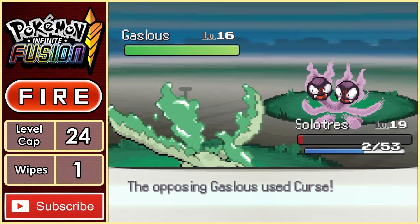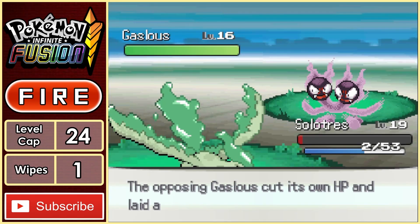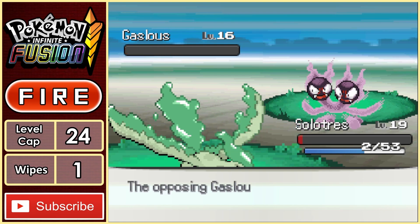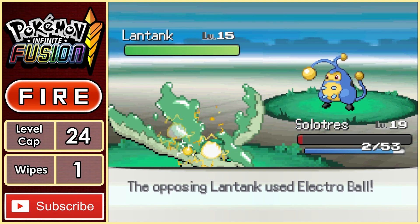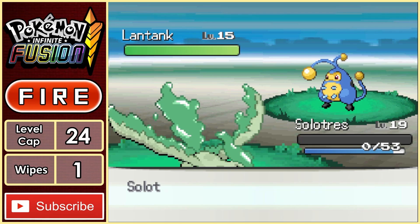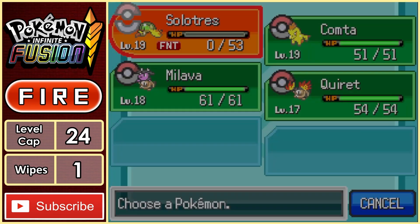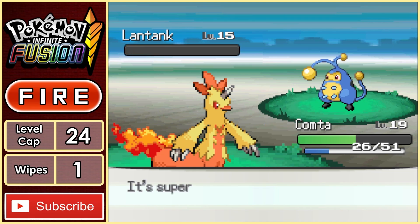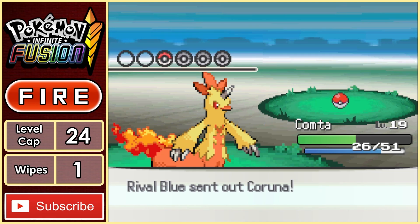Now it's Gasless, and once again the AI is having a stinker — going for Curse, taking out half its HP, meaning a Sidewave is now enough to get the kill. Latank finally does attack us, ending Solutris with an Electro Ball, but I'm not complaining. Comtar tags in, and with some Rock Smashes, the Latank falls, bringing Blue to his last Pokemon, Karuna.